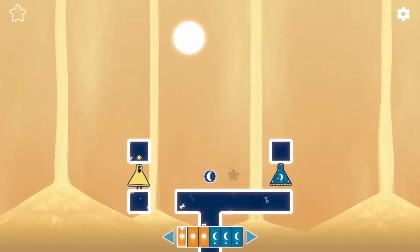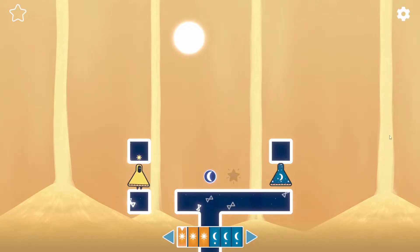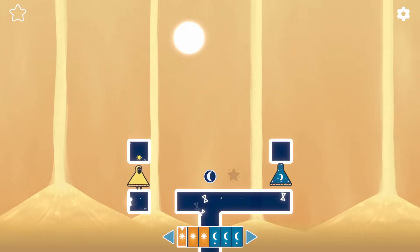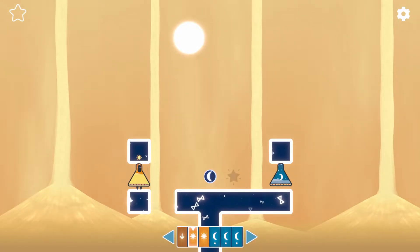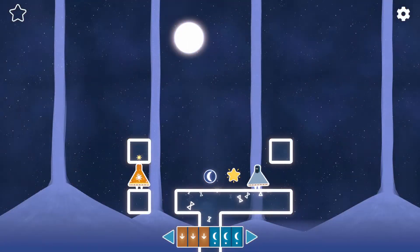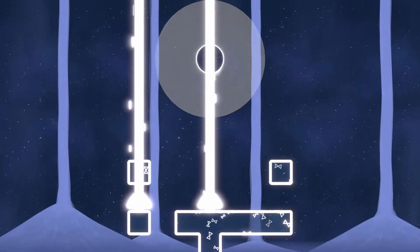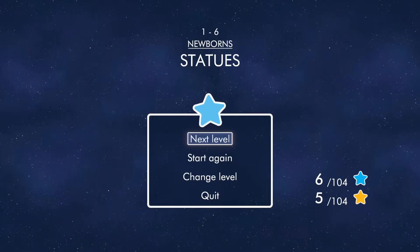Statues. So you're just sitting on the sun right now, I think is what this means. Tapping down is just a wait command — easy enough. The game is just teaching us about the existence of the wait command.